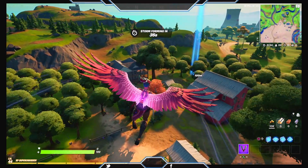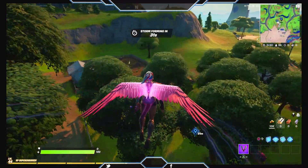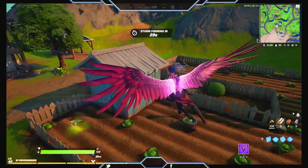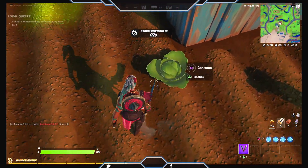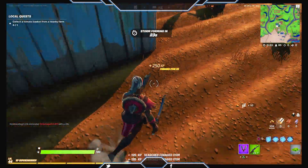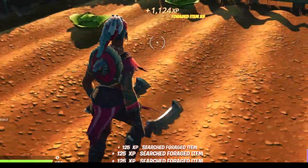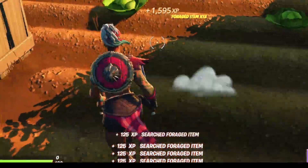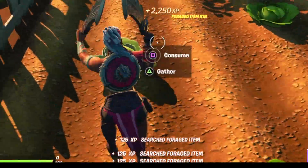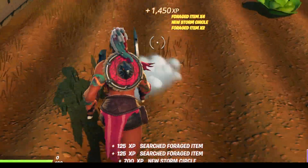Alright, let's jump into the first one. We're going to drop in over at the orchard and start harvesting some cabbage. As you can see, you're going to get about 125 XP for every one of those cabbages. I'm going to speed it up a little bit — we're going to run around here and grab every cabbage we can get and level up as quick as possible.